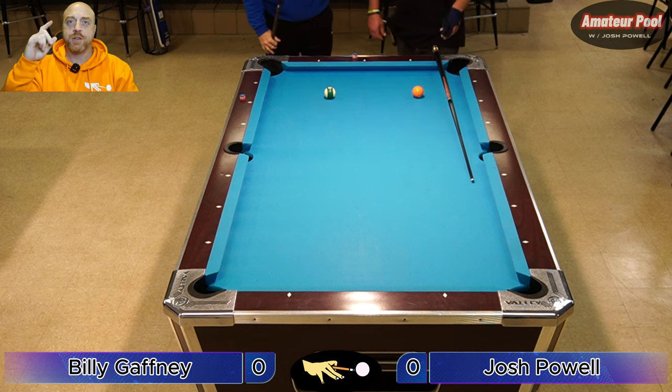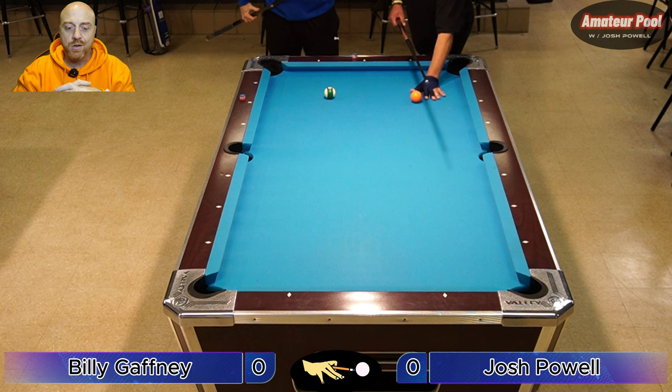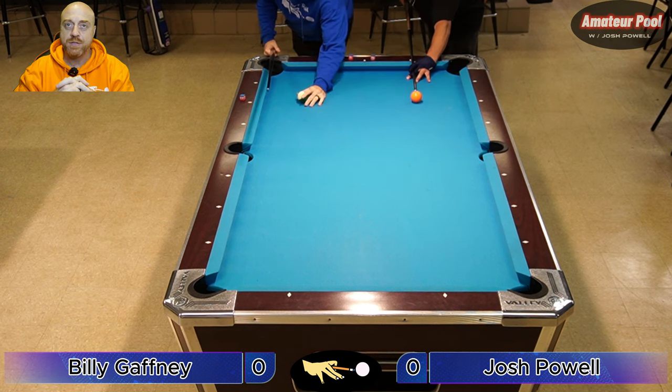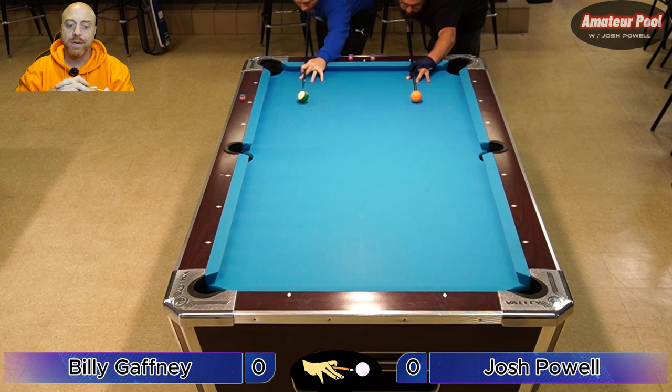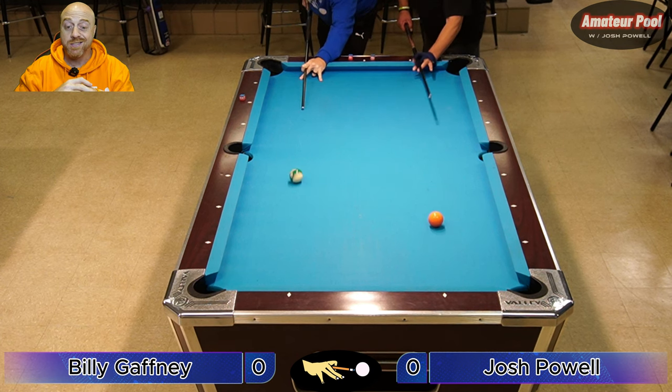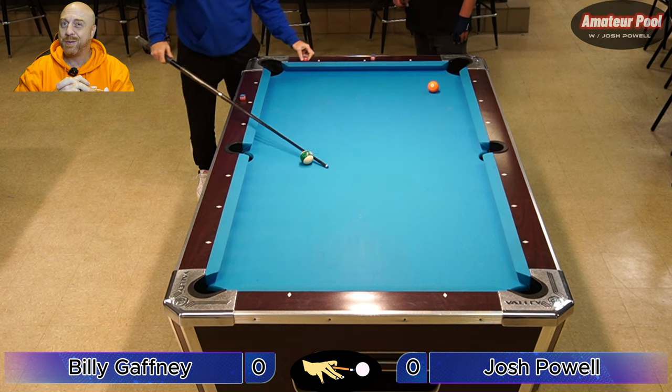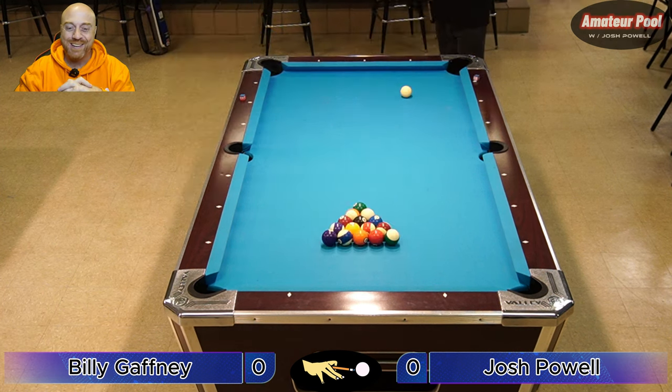Welcome everybody, Josh Powell here. You're watching another episode of Amateur Pool. Today we've got an eight ball match between myself, Josh Powell — I'm a skill level seven — and Bill Gaffney, aka Billy, who is a skill level six. I've known Billy a while though; he plays a little better than a six.